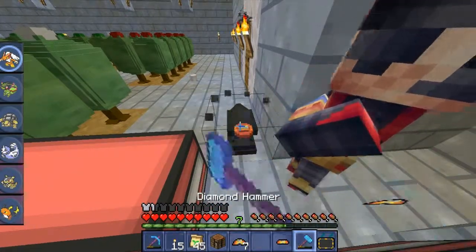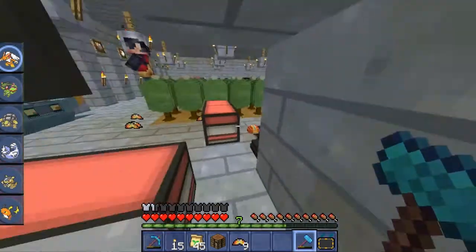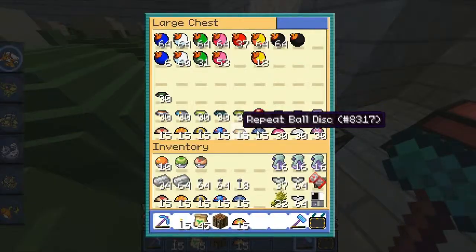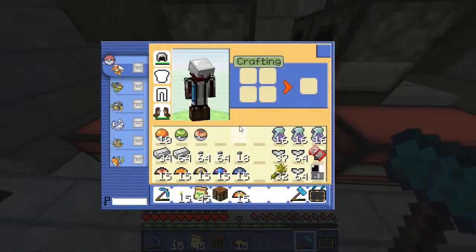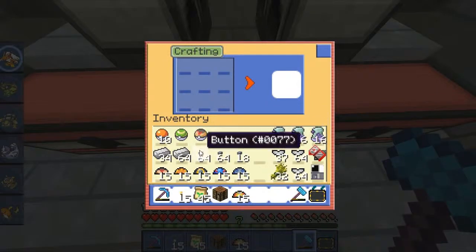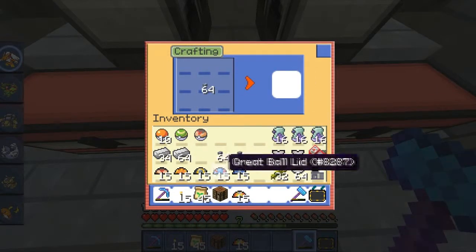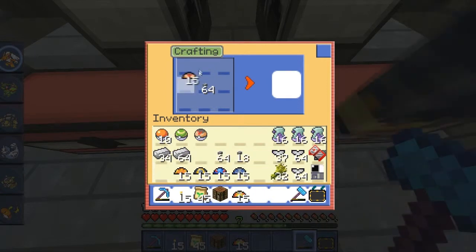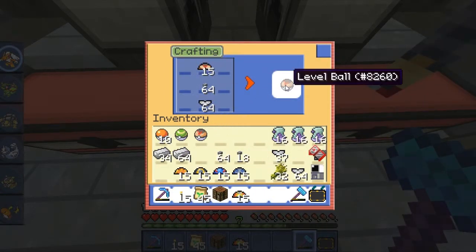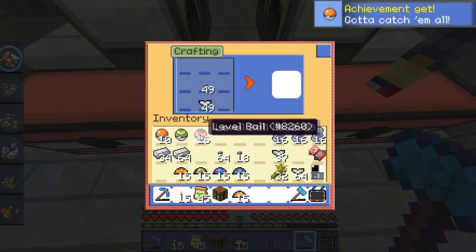I'm probably just going to speed this up. But as you can see this hammer is pretty fast, and I'll do the rest later. If you haven't already known from my previous episodes, you just simply put the button in, the mirror lid on top, then you have the base which is on the bottom, and you'll make more Pokeballs.